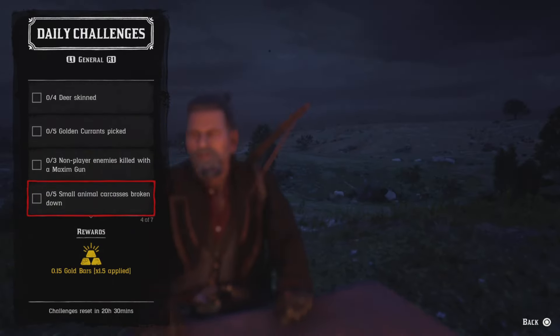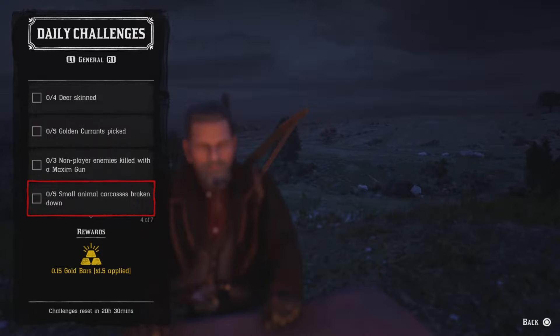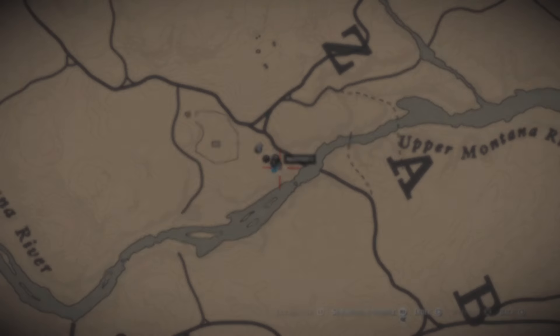For five small animal carcasses broken down, if you've got fish, certain fish will break down to count as small critters. Try to fish first — if you catch smaller fish, break down five animal carcasses and you'll get that challenge.